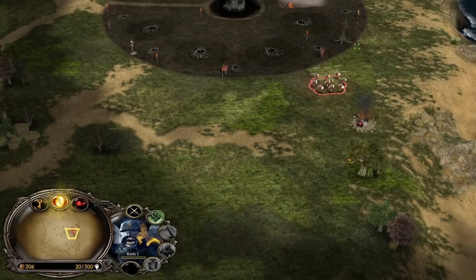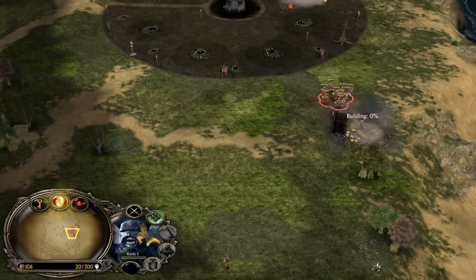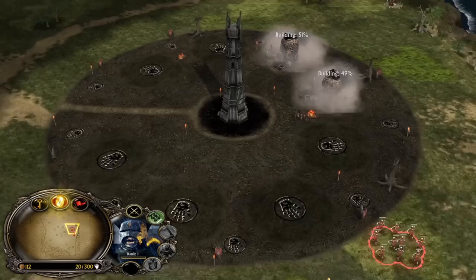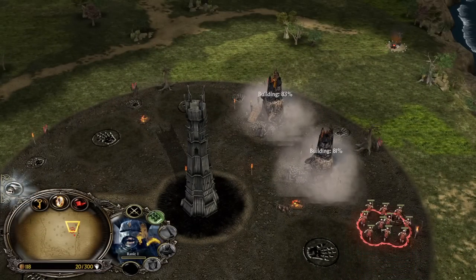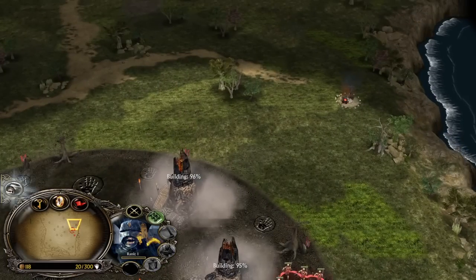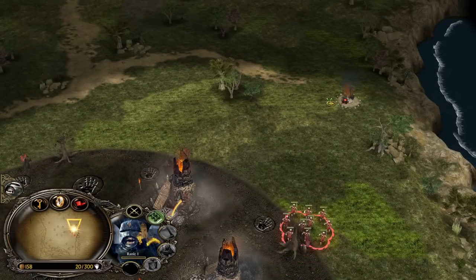Isengard is actually a very solid faction in a 3-4-all match because you have a huge power spike by unlocking the Freezing Rain ability. That means if there is a Mordor opening or Rohan opening, you can shut them down completely, as those factions rely heavily on leadership bonuses.